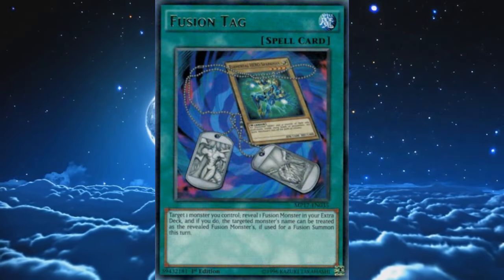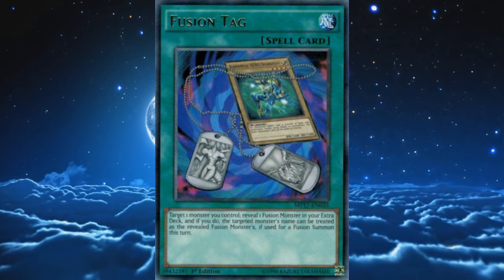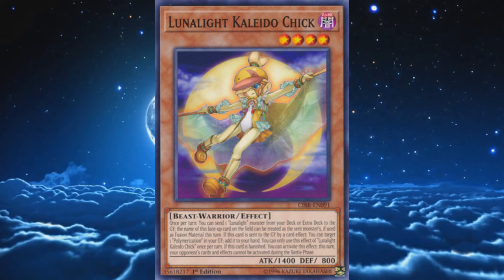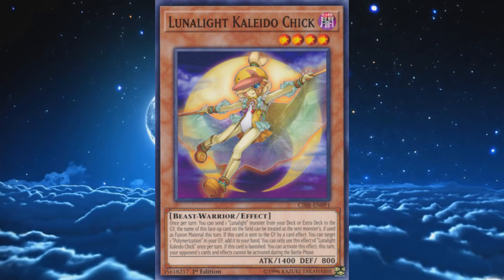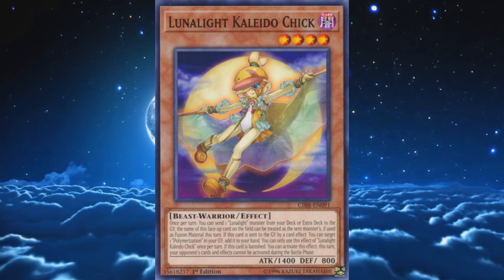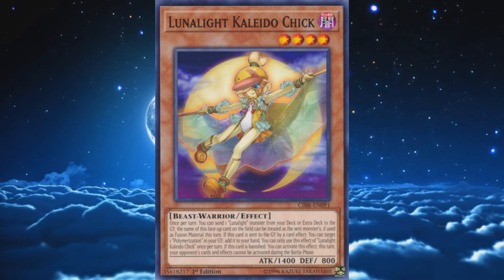Funny story — people used to run Fusion Tag in Lunalights for a straight year before Kaleidotrick was released. The insane level of synergy this card has with the rest of the archetype is downright ridiculous. Being able to dump any Lunalight from the main and extra deck, along with copying its name for a fusion summon, makes for one of the most versatile archetypal monsters in the game.